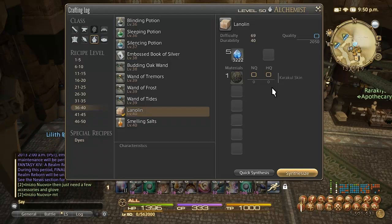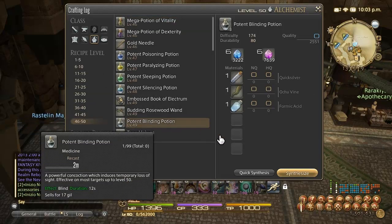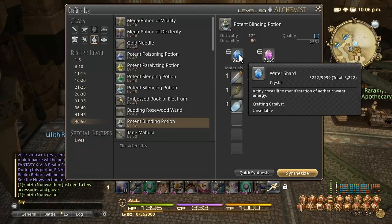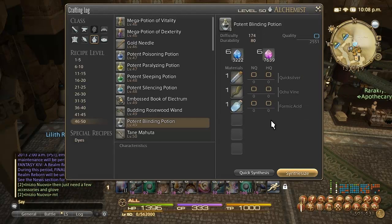Once you hit 40 you can do the repeatable Lanolin leve I mentioned earlier. After level 40 I don't recommend grinding — just stick to the repeatable leve. If you don't have enough leves, wait a couple days or buy HQ items, because grinding after this point is very expensive. If you want to keep grinding I would just keep making Lanolin all the way to level 47. Once you get to 47, Potent Blinding Potion is not too expensive at about 500 gil in reagents, but with shards it's about 1,000 gil per synthesis — I don't really recommend it. I'd much rather recommend waiting for the repeatable leves.